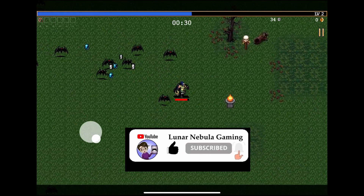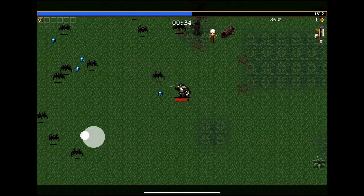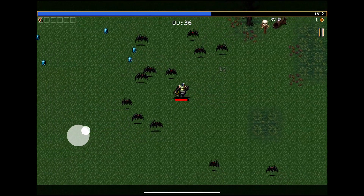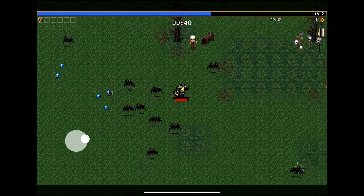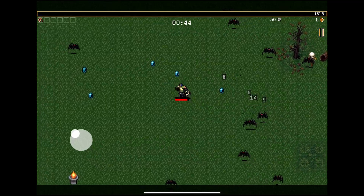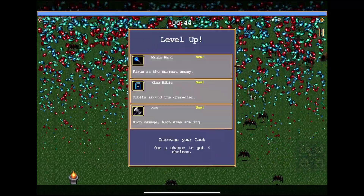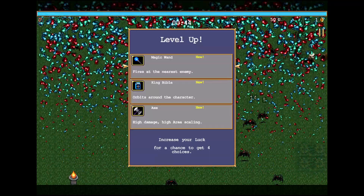And then there should be some things in there as well — that looks like money, so meta progress, I believe. Because this is kind of a roguelike as well. And the original creator did a very good job of making sure there would be like weekly updates to keep people interested. What's magic wand? Magic wand's pretty good, King Bible — it's very good.